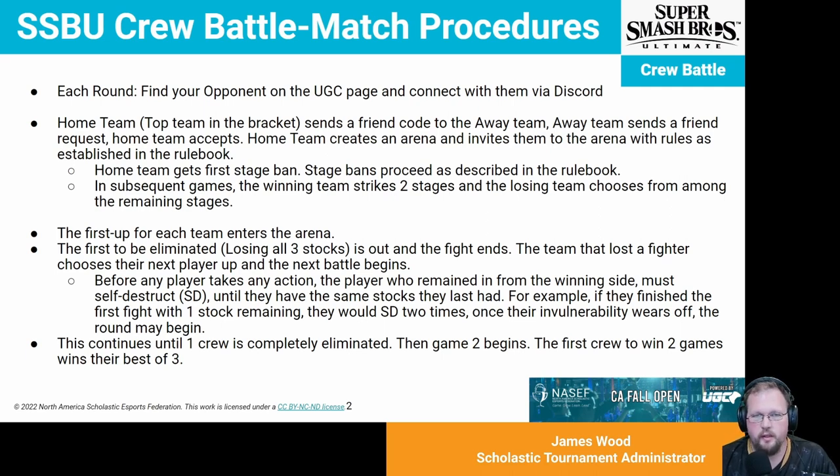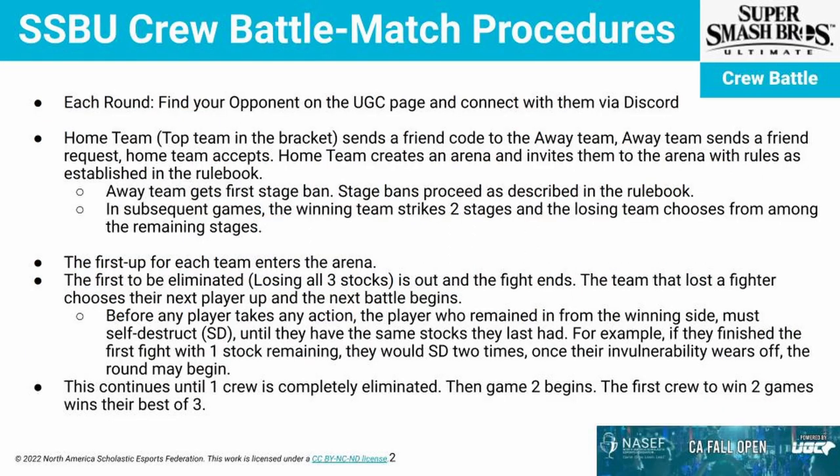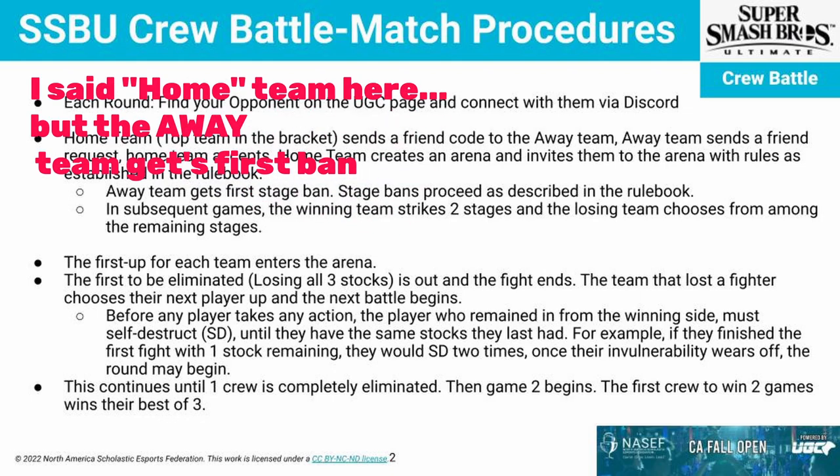Each round, your procedure is going to look like this. Find your opponent on the UGC page and connect with them via Discord. The home team, which is the top team or first team listed in the bracket, is going to send a friend code to the away team. The away team sends a friend request, everybody accepts, and then the home team will create the arena, invite the opponent, and set the rules up as established in the guidebook. We are using a stage striking procedure, which can be done via Discord and preferably through voice chat. The home team gets the first stage ban, and then you proceed as described in the rulebook.